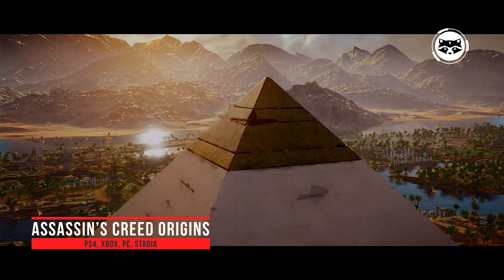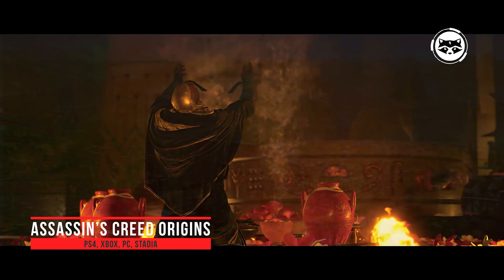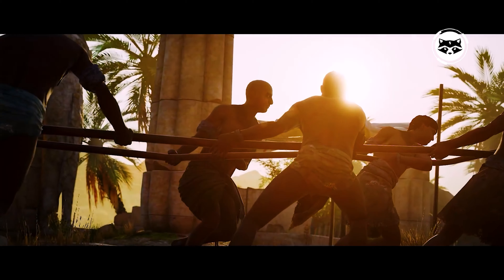Assassin's Creed Origins. Another round of stories about the confrontation of the emerging Brotherhood of Assassins and the Knights Templar. This time the action takes place in Egypt during the time of Cleopatra VII, when she fought a civil war with her brother Ptolemy XIII. She will be helped by a new protagonist, Bayek from Siwa, the last Magi in Egypt. It was Origins that began to look more like a typical action RPG in comparison with the previous parts of the series.